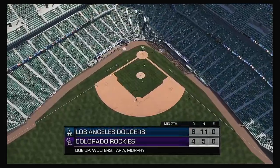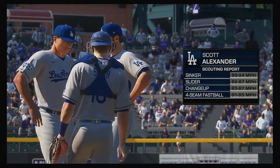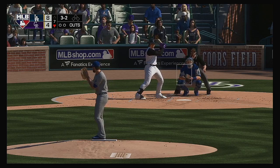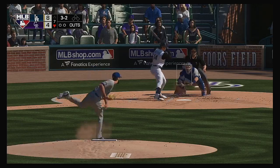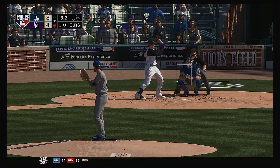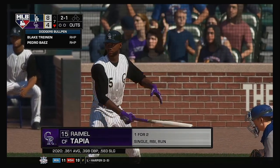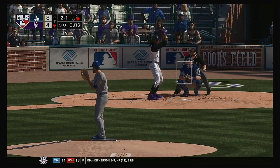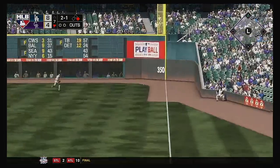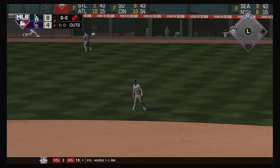Seventh inning. Scott Alexander gets the call from the pen to start the home seventh. Digging in, Tony Walters — newly entered, so this will be his first trip to the plate. It doesn't look very promising in this one as we move into the later innings. Down by a bundle — it's time to get some base runners and hopefully a long ball to get back into this one. Ball four, a leadoff walk to start the home seventh. The batting order turns over now — Raimel Tapia, one for two in this one. Hit in the air down the right field line, that'll get down for a base hit and find the wall deep in the corner. Runners at second and third to start the inning.